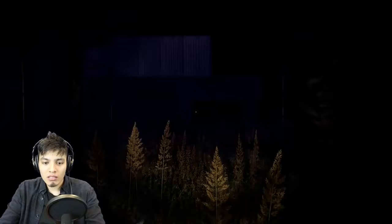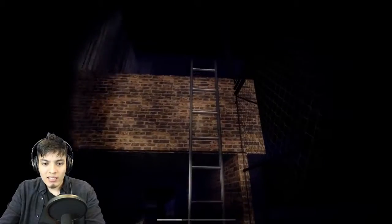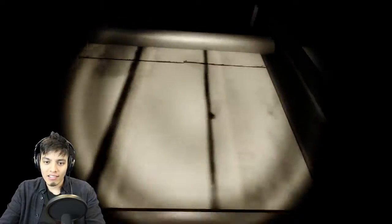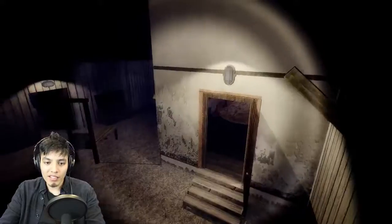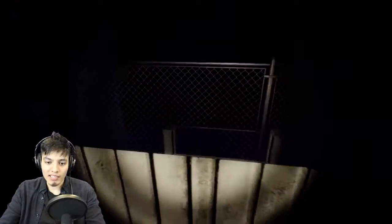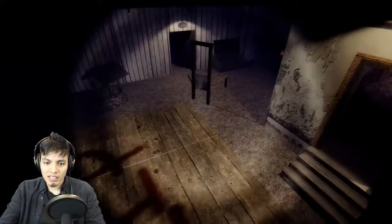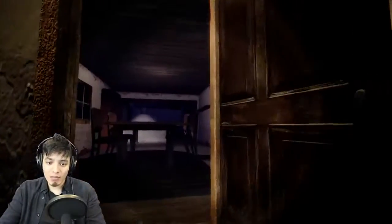There's a ladder now — that wasn't here before! Let's go up the ladder. Where does this even take us? Another ladder? What in the world? What do we do from here? It's like a shortcut back, I guess. This is pretty cool, man. Oh, there's the window — what room is that? I think it's the kitchen room. It says 'help' written in red — it might be blood in fact. Let's go back in the house.